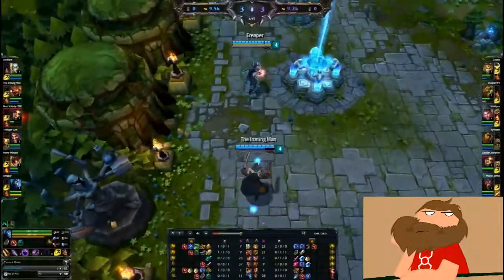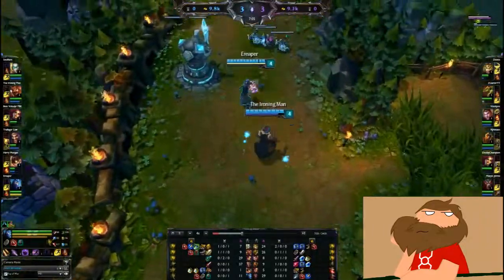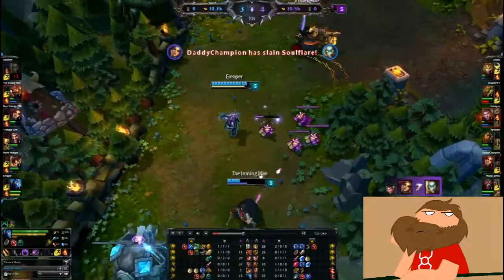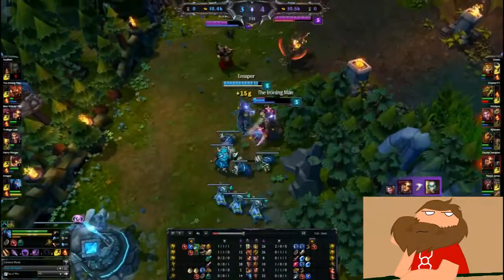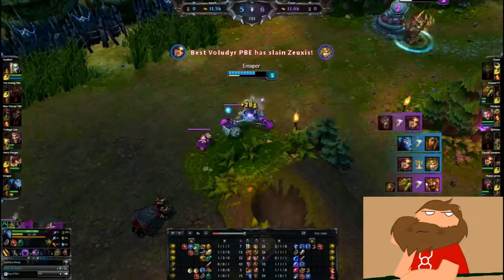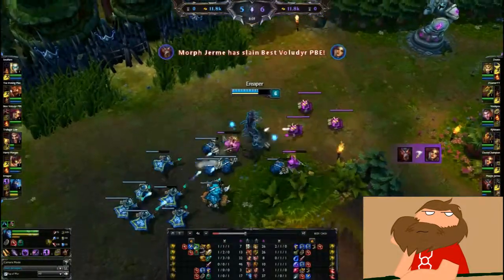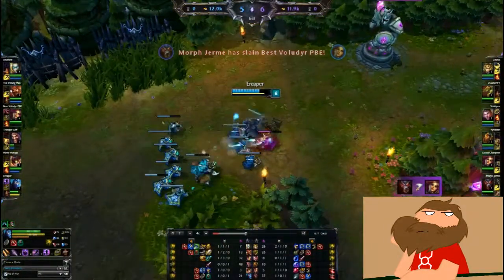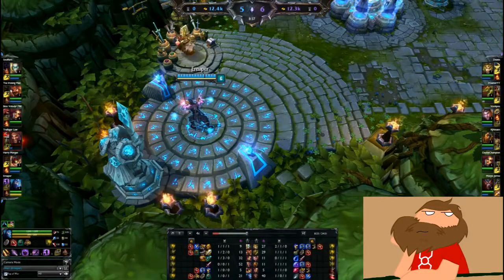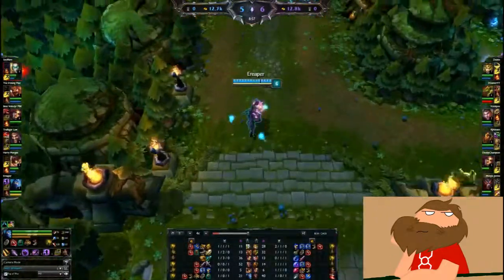Some of the things I want to note: I am a little disappointed there aren't any special items to go with this mode. I'd really like to see some more area-effect items like Locket, Abyssal Scepter, and Frozen Heart. I think this game type could really benefit from those kinds of items, and it gives a great opportunity to create unique things you wouldn't see in 5v5.